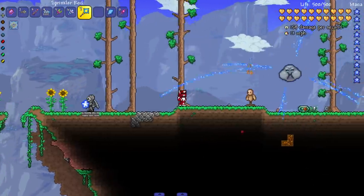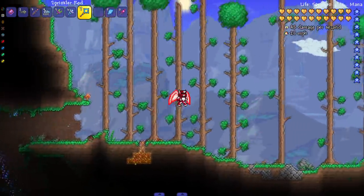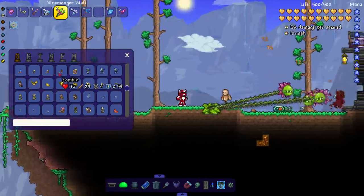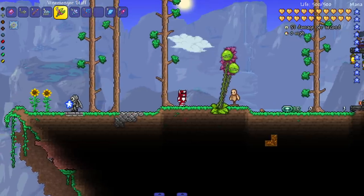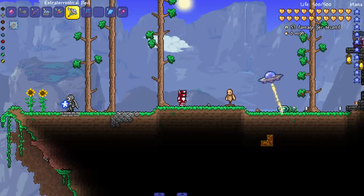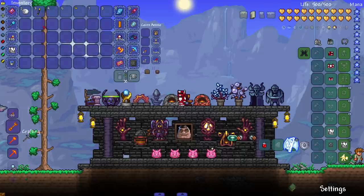For summoner weapons: the sprinkler summons something that looks like a Mario enemy. The vine monger staff has a beautiful animation and the sprites in this mod are amazing. Finally, the extraterrestrial rod summons a moon saucer sentry that shoots enemies with deadly lasers — a sentry, which is pretty crazy.